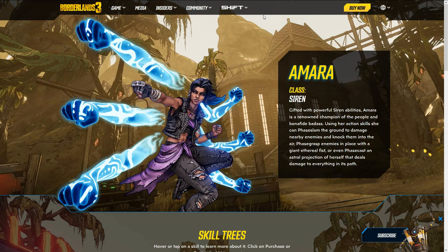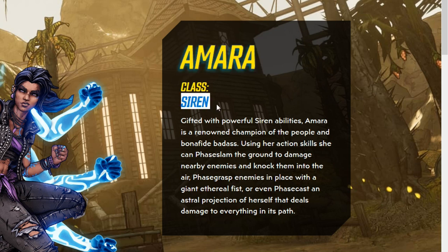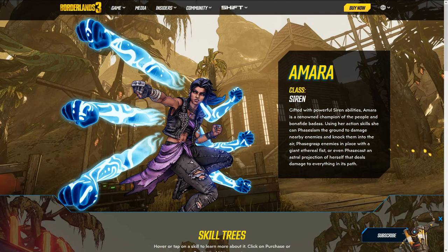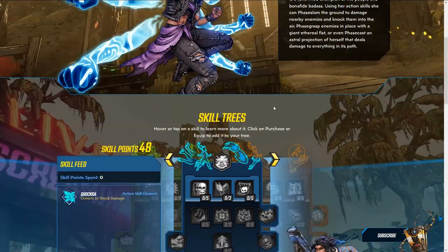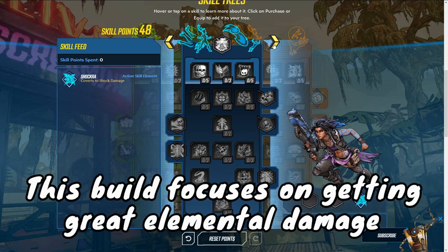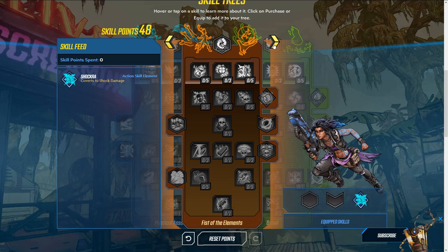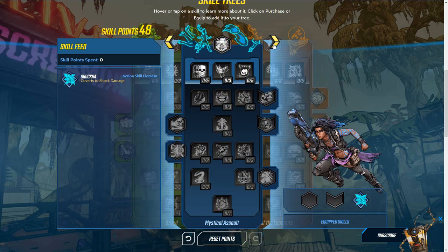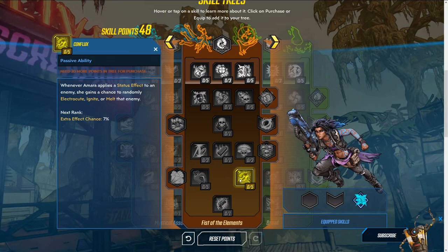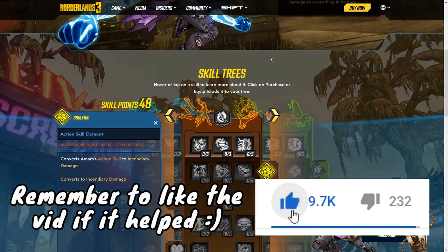Welcome back to another Borderlands 3 video. In this one we're going over an awesome build for Amara. The Siren class has some very interesting skills and attributes — her action skill is one of the most interesting, with a bunch of fists you can use. The main focus of today's build is dealing increased elemental damage, which Amara is very good at. I'll also show you how you can switch things up a little bit.